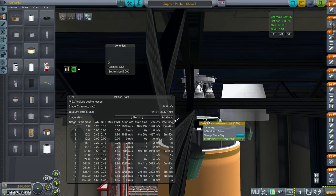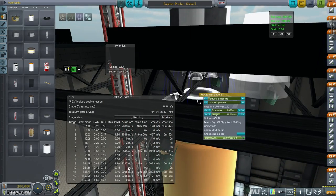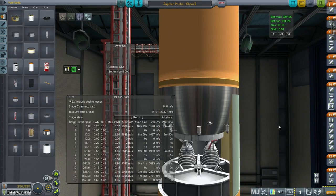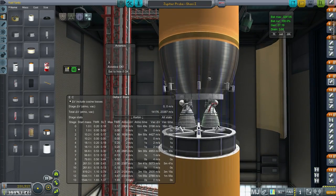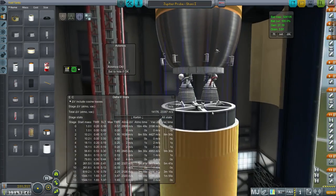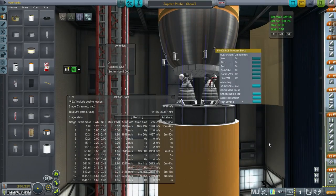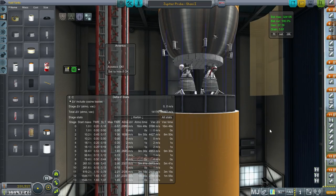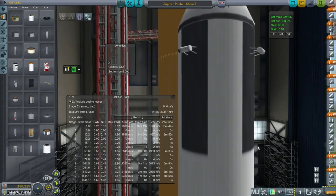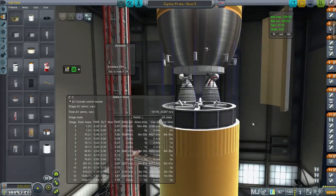So we have RL10s, and then the Saturn instrumentation unit with its own battery. We have J2s — two of them, actually J2Ss. Separation rockets, orientation thrusters, and Aerosene 50 and N2O4 all the way through. And then finally the M1 stage and the F1A boosters. That's about the size of everything.